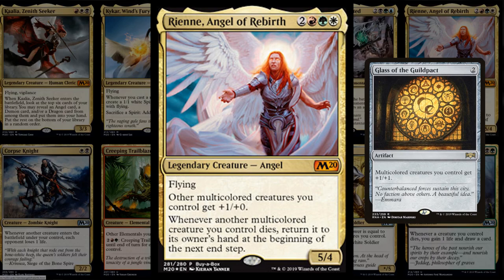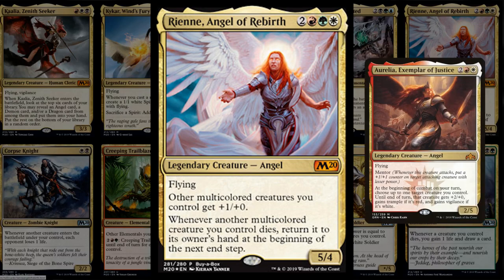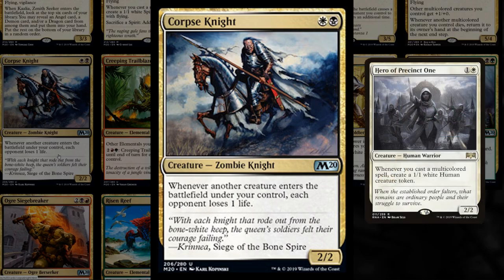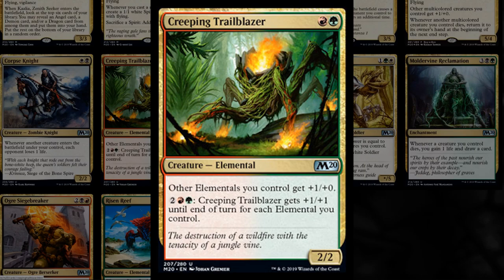Rienne is a 5/4 flyer for five mana that gives other multicolor creatures plus one plus zero and whenever another multicolor creature you control dies, you can return it to your hand at the beginning of the next end step. Similar to a Glass of the Guildpact effect and pretty powerful, playing well alongside multicolor angels like Aurelia. Corpse Knight is exciting again — two mana Zombie Knight that drains one life from each opponent whenever a creature enters under your control, fitting into zombie, knight, and aristocrat-style decks.